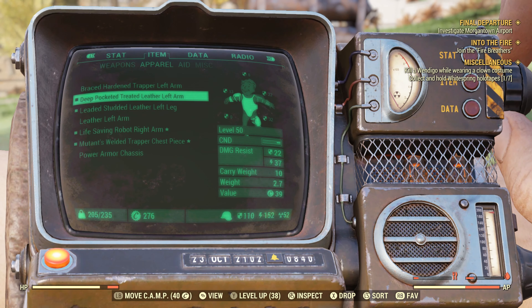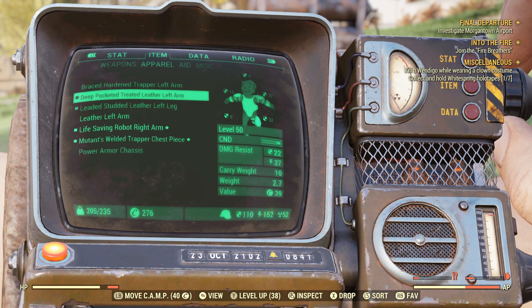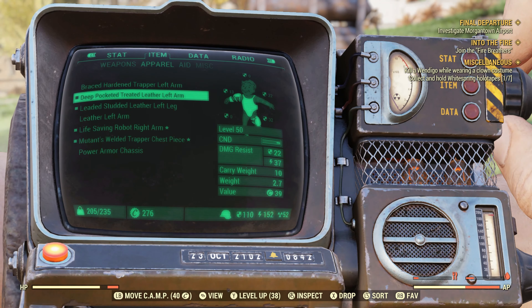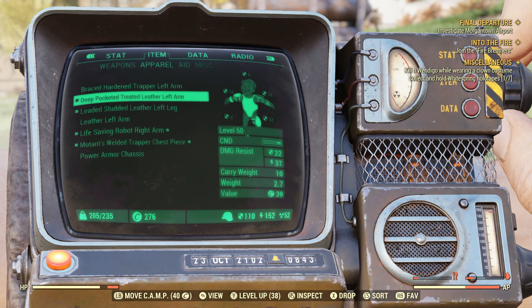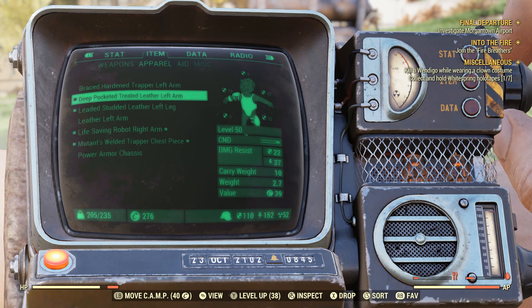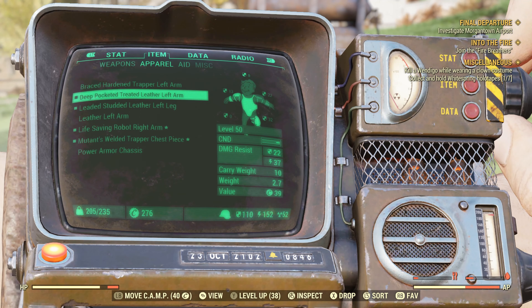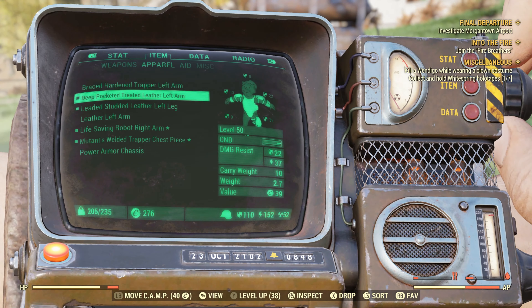Go to the armor workbench and craft a leather piece. Then switch over to Modify and modify the arm piece, making sure it has the deep pocketed perk on it. As you can see to the right, we need the Armorer perk to do this.